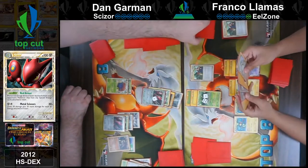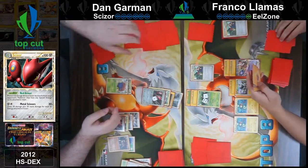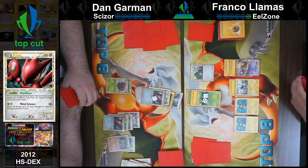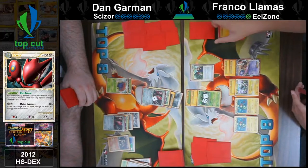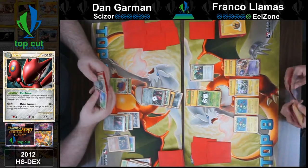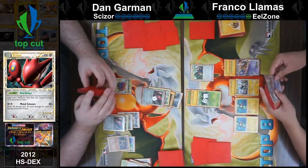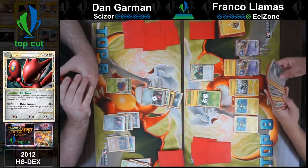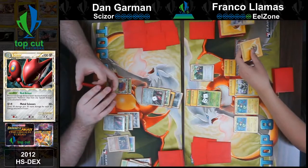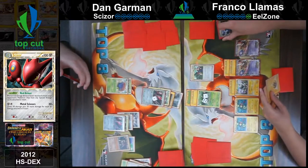Scyther metal. Scizor metal. Metal Scissors for 70. Let's do Sage's again. Franco's getting real low on cards in deck — four. Wow, that's not a lot actually. You've got to assume that in Franco's hand there is a Supporter or an N. I'd probably say there's an N in here. I'm not really thinking I'm going to win on the deck out right here unless I triple super scoop up, Durant Durant Durant retreat. That would be legendary — if that happens, you deserve the win.